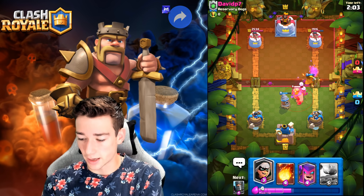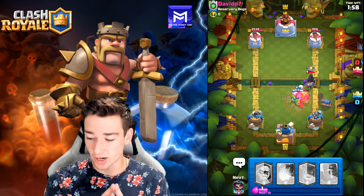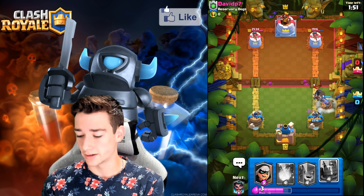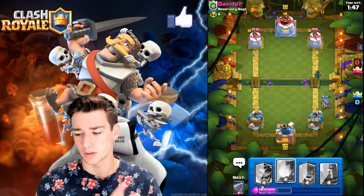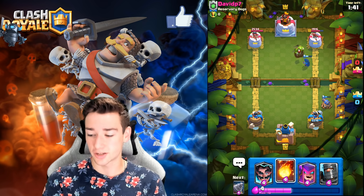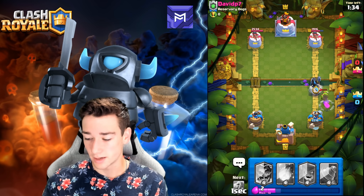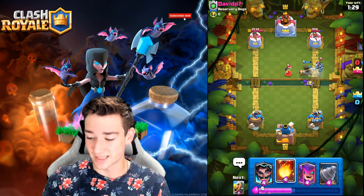We go Goblin Drill and Barb Barrel to get some work in — the Barb Barrel takes out the Bomber nicely. We go Cannon Cart out here; it's going to soak up the Dark Prince shots. The Electro Giant is very strong but we manage to take it out without losing our entire tower. We force out a Goblin Cage which just dies to our Cannon Cart — pretty spicy stuff.